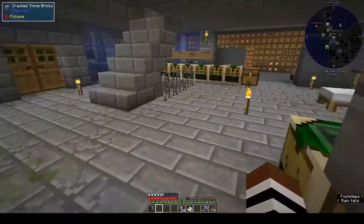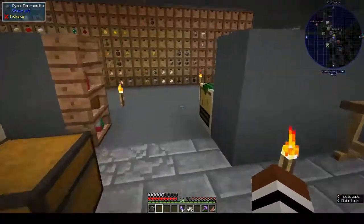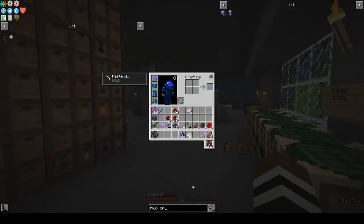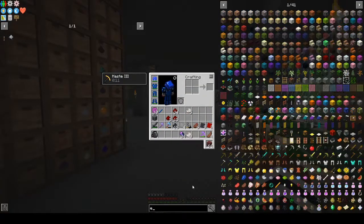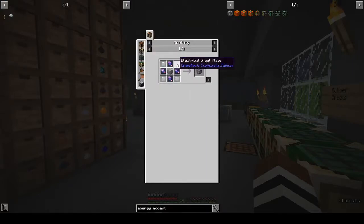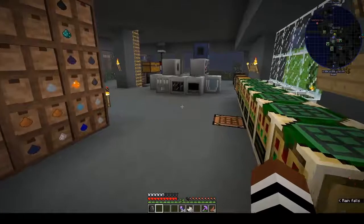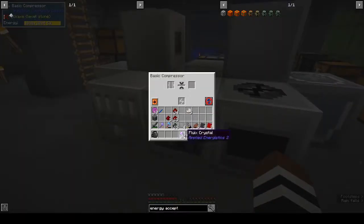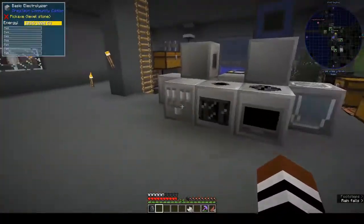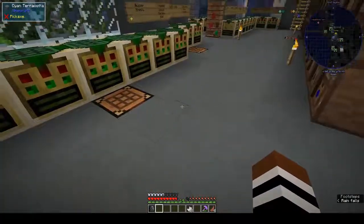We've got 24 fluix crystals. Now what do we need to make the energy acceptor? We need fluix plates and electrical steel plates. How do you make electrical steel? It's done in the alloy smelter.